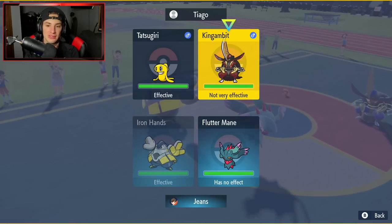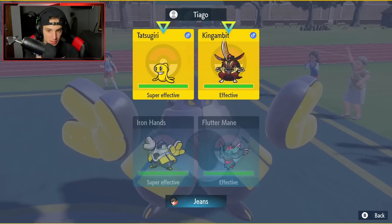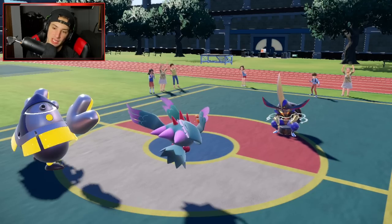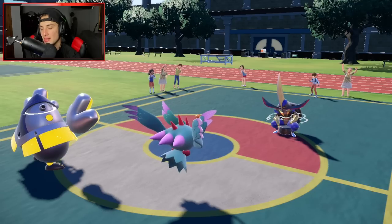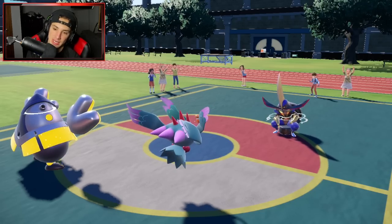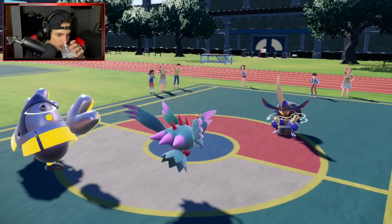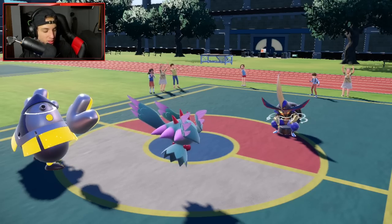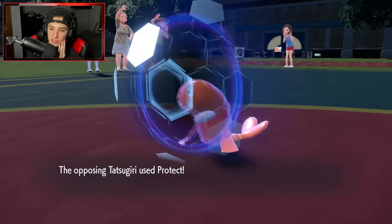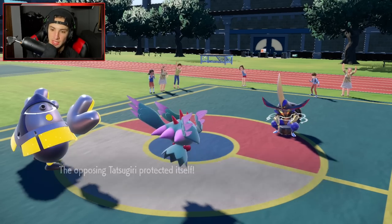This is tough. I don't want to double down into anything. I'm just going to throw a Dazzling Gleam across the board — I think that's going to be our play. In case he wants to swap, that's fine; we can deal with it later. Tatsugiri might protect. I think he might swap King Gambit into Don Dozo here, but I think we should be fine. We do have Stonejourner who could get some work done here.